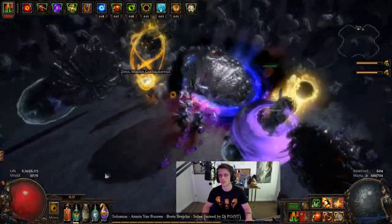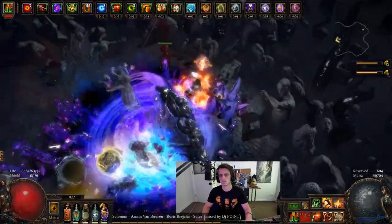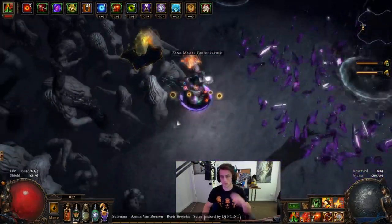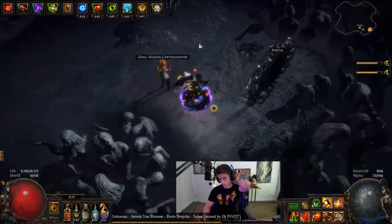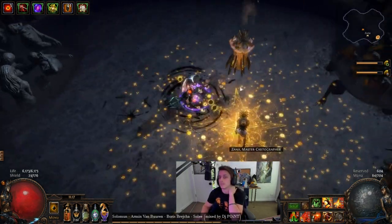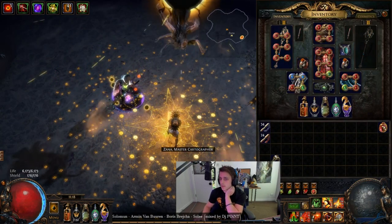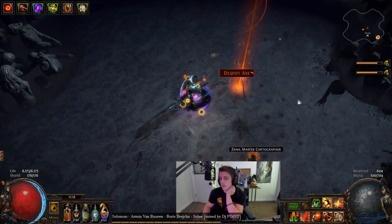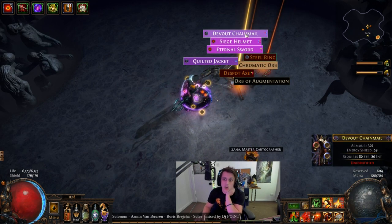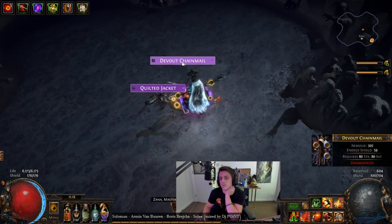Much cleaner run, but holy shit — that's something to get used to. Brain Rattler right now — 30% slower cast speed. Turns out just about everything a boss ever does is a cast. That loot is horrible, about as bad as it gets.